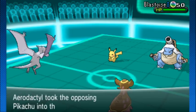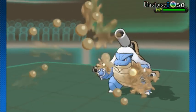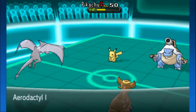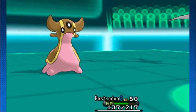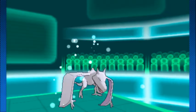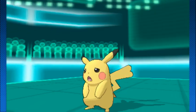Blastoise can be a terror in doubles if used well — all it has to do is use Water Spout, stay healthy, and it gets scary. But it goes for Ice Beam on Aerodactyl because of the sky drop. Free Mud Bomb from the Gastrodon, and that's pretty much how these things like to go. Sky drop on Pikachu does a good amount of damage. Aerodactyl with that speed priority just picking and choosing — great prediction right there. Grass Knot onto the Gastrodon does four times damage but not enough to score the KO. Ice Beam comes through and hits the Aerodactyl — that's a lot of damage done. Gastrodon with another Mud Bomb hits Pikachu this time, goes for the super effective hit, and there's a trade in damage.